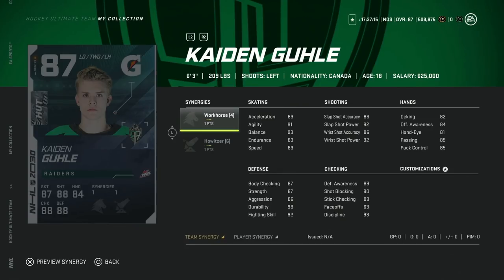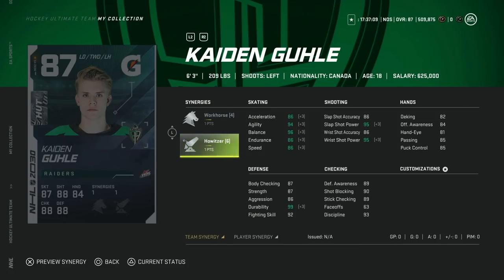Next up we've got the 87 Caden Ghoulie, 6'3", with Workhorse and Howitzer. This is going to depend on whether you have Spark and Distributor. If you have Spark and Distributor, this card is definitely usable – especially considering he's 6'3" as a defenseman, that's great size. But without it, he is really slow and you're going to feel it because he is so big. 95 Slapshot Power is nice. This is a nice bridge card for anyone going from, say, a base Morgan Riley and looking to upgrade. However, you at least need Distributor before I'd want to throw this in for anything above Division III.